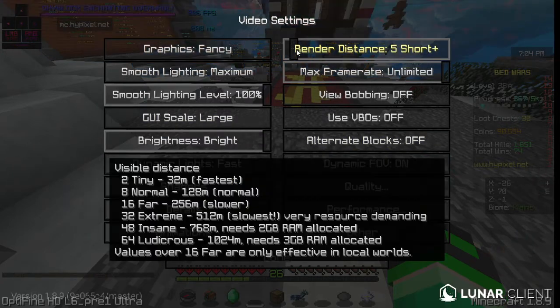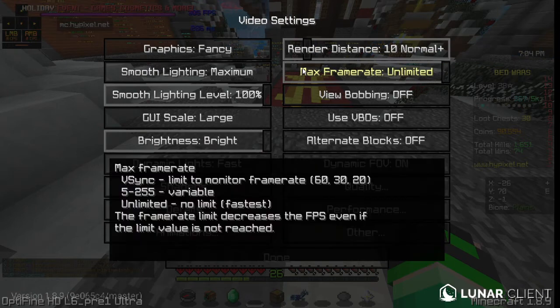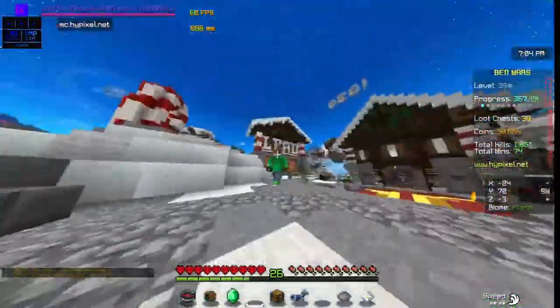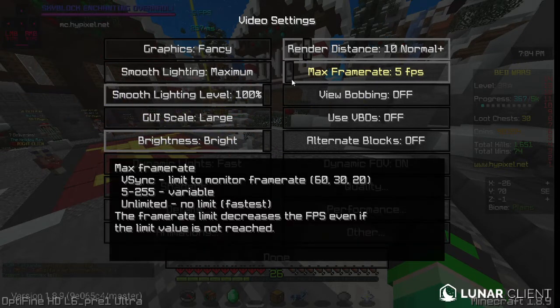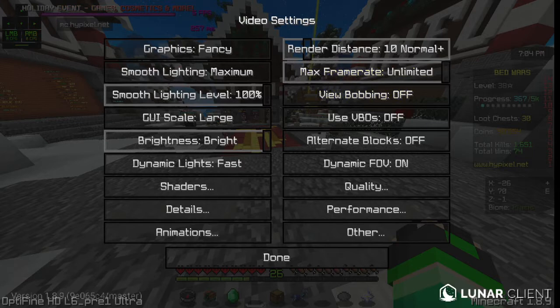Render distance doesn't really matter — you want it between 6 and 8, but 10 is normal for most Minecraft servers. You want your frame rates to be Unlimited, because it'll give you a lot more FPS, unless you want a constant 60 FPS. If it drops to like 5, it gets really annoying. So basically you want it on Unlimited.